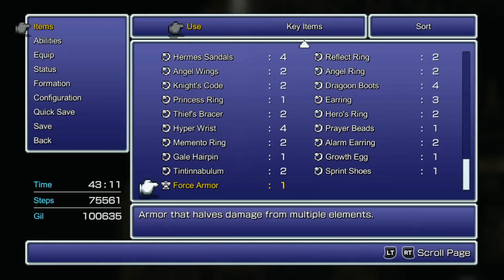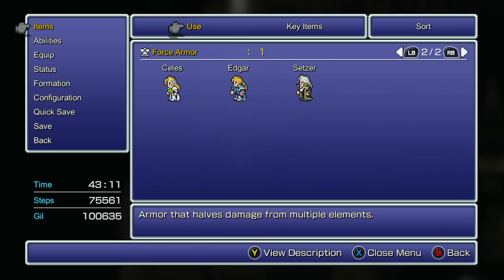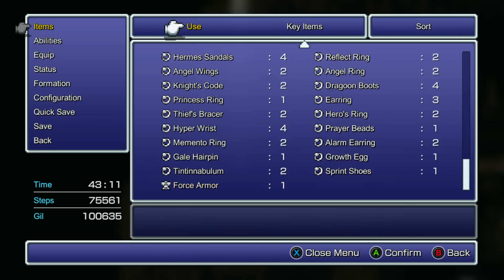Let's see what this armor does — it halves damage from multiple elements. Okay, so just not... what is that? Poison? Water? Ice? No, not ice. Poison, ice... light. Yeah. I think that last one's water because it's a water drop. It's a poison water. I'm gonna guess light. It has to be light — because of holy. We got ice over there on the left. All right. Sabin can't wear it. What a shock. It would have been worthwhile for him.